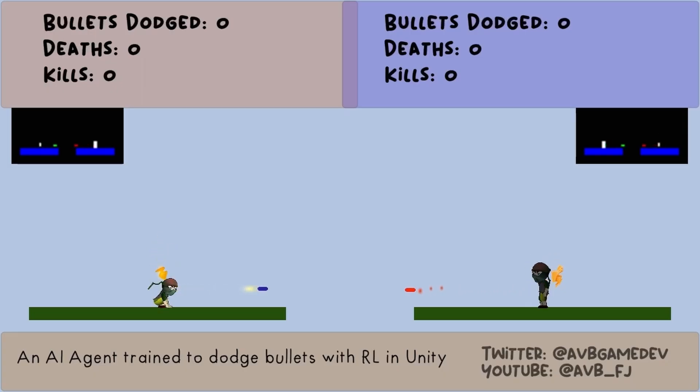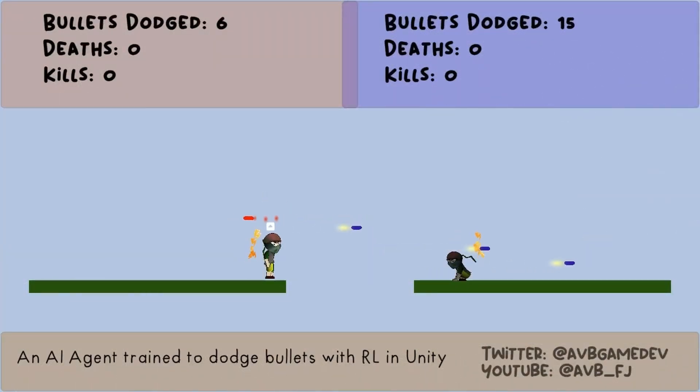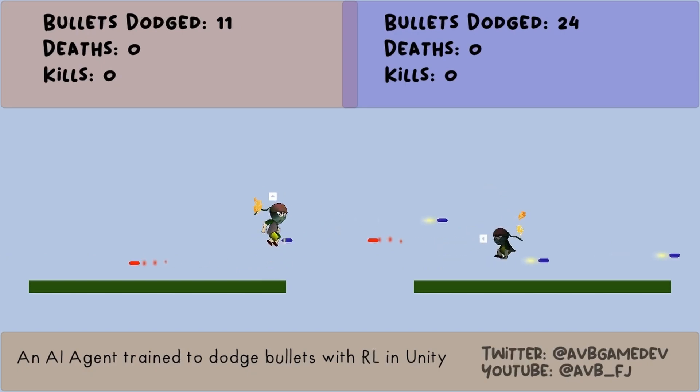Not too long ago on this channel, I was building a Unity game — a 1v1 game where two agents shoot bullets at each other, and the goal is to dodge those bullets and hit the opponent. I saw some really amazing strategies and gameplay just by letting these two agents train in a self-play loop. Adding multiple agents to the environment sparks an intrinsic motivation to explore and improve.